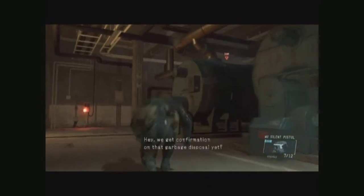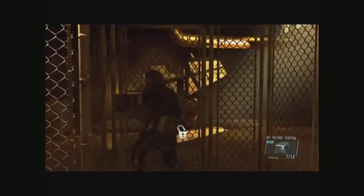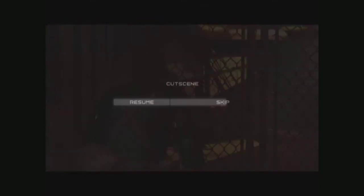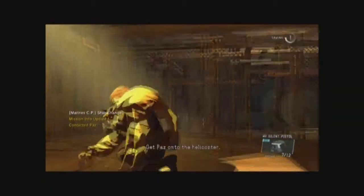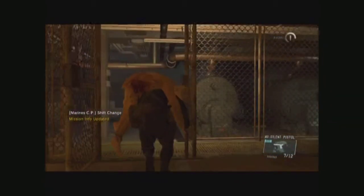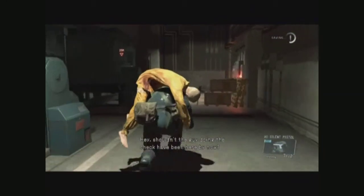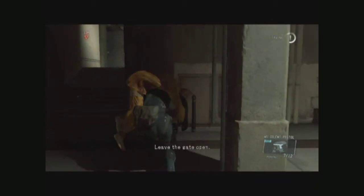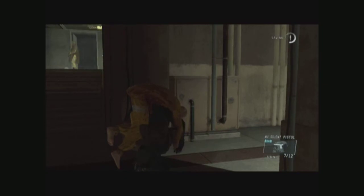Let's see how our friend Paz is doing — let's get this cutscene. Now we've got Paz and she looks all roughed up. But don't worry, Big Boss came to save her. Part of the mission — we're gonna let these two talk.